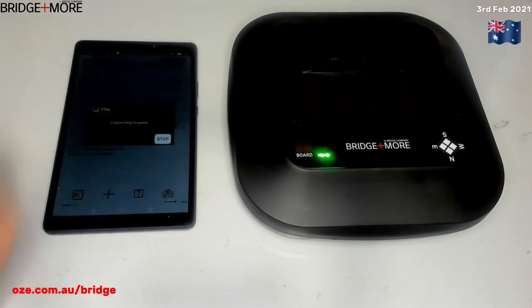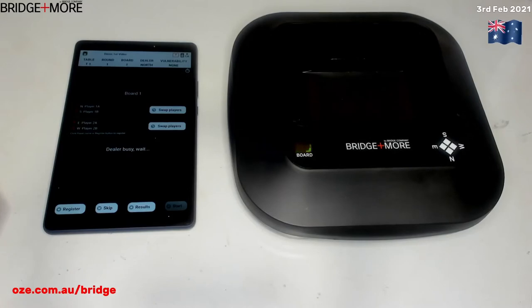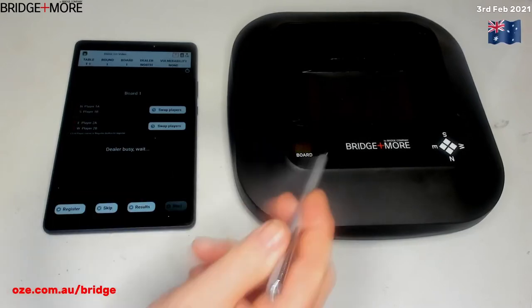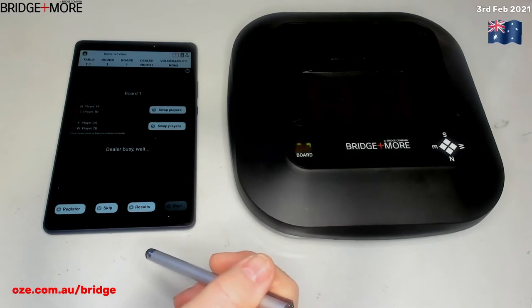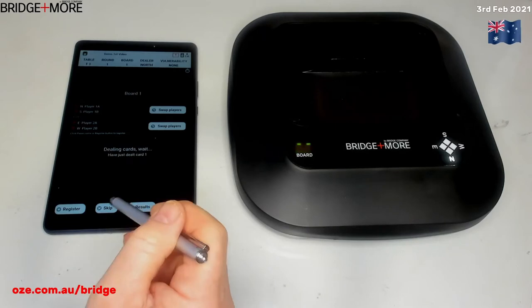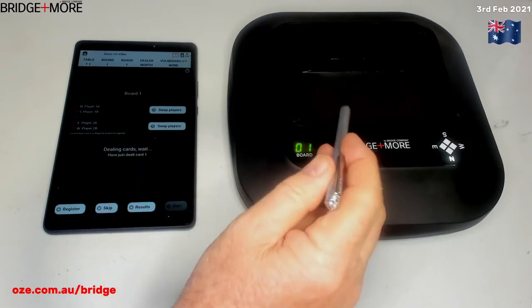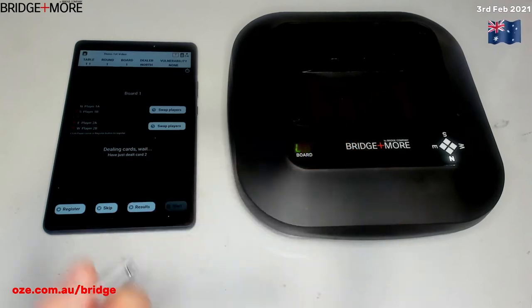So if you want to play a game, press play and go straight into board one. The dealer will check that it's got a deck of cards in there, and after it's had a look at that, it will start to deal. You'll see through the lid that the cards are spinning around.